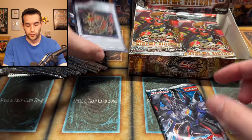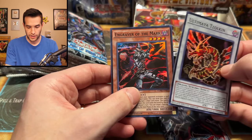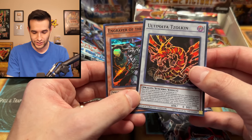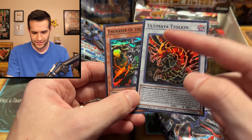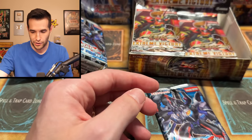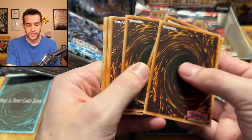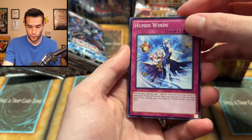Here we have our promos for our first special edition. We got... not Token — it just looks like a Token — the Zulkin, and then Engraver of the Mark. Here's the last pack of this first special edition — we did have a bonus pack in there, so this is the fourth pack overall.